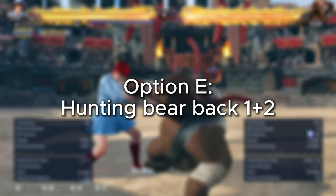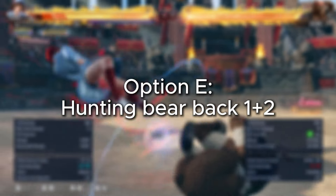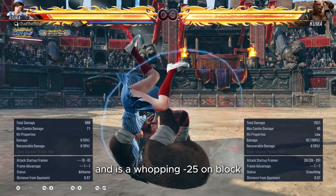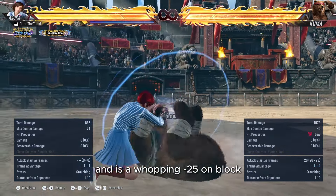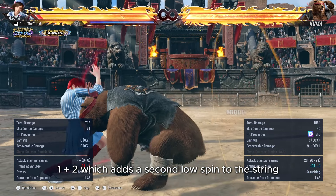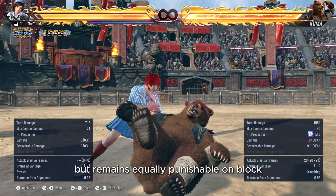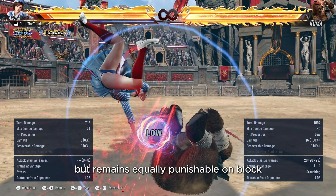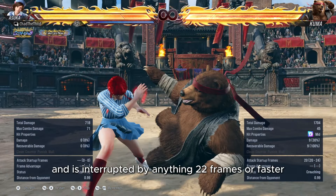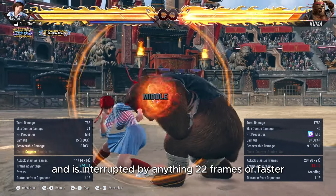Option E: Hunting Bear back 1+2. This is another big low option that knocks down on hit and is a whopping minus 25 on block. Kuma can also choose to do back 1+2, 1+2, which adds a second low spin to the string but remains equally punishable on block and doesn't really provide a mixup. The string is easily walkable in both directions and is interrupted by anything 22 frames or faster.